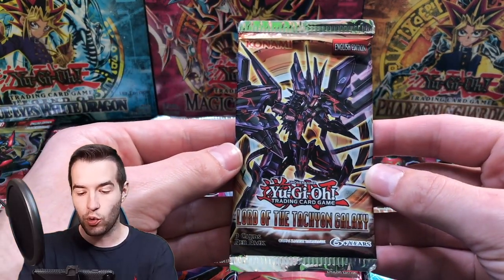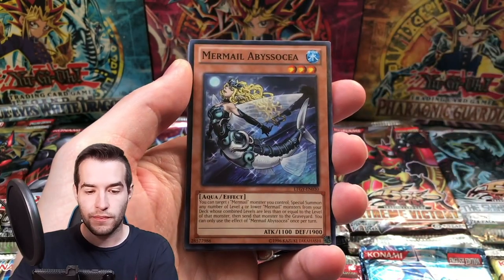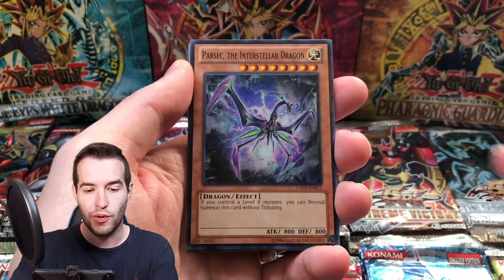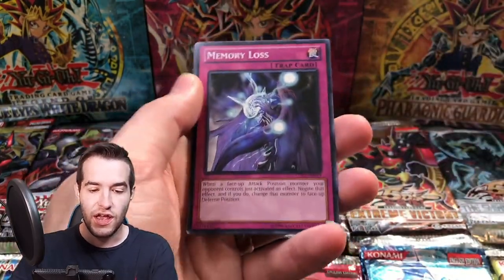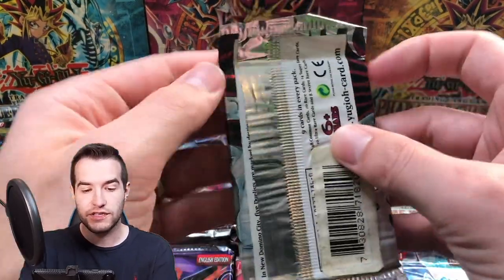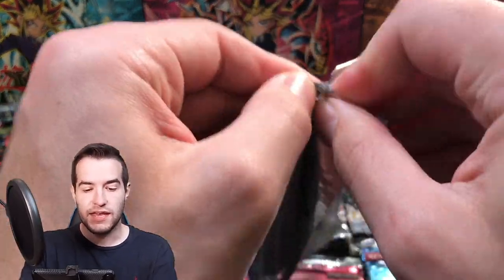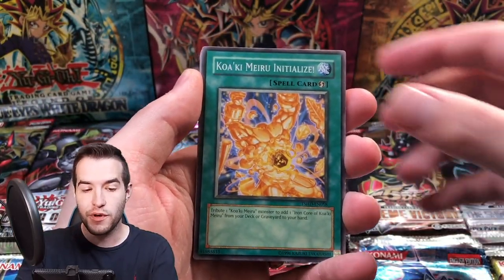These packs are sticking together. We have Lord of the Tachyon Dragon — here we go. Can we pull something good? We've got the K.O. Abyss O.C., Parsec. Fire King. Seize Revenge, Memory Loss. We got a Memory Loss and Shark Crack. Shining Darkness — Unlimited. Can we pull the Blackwing Dragon Unlimited Ghost Rare? That would be insane. I would be totally down for that. But Kwakimura Initialized.